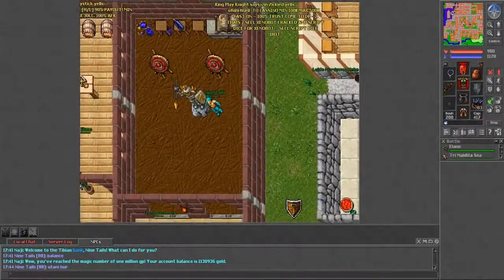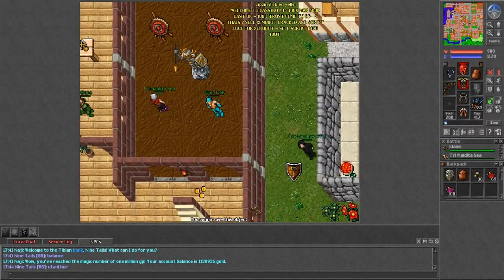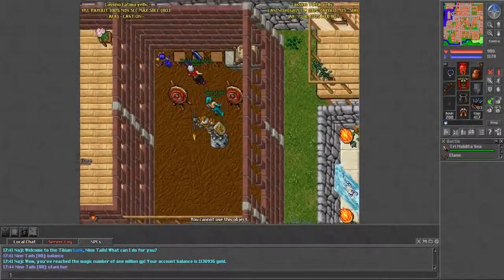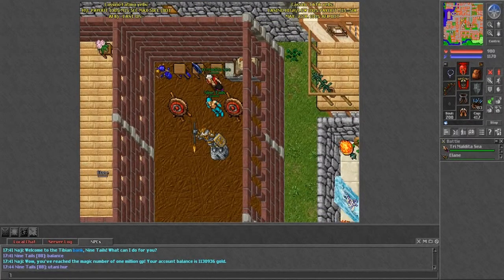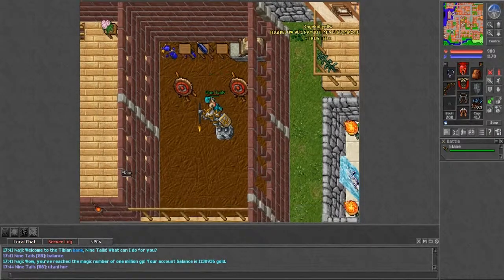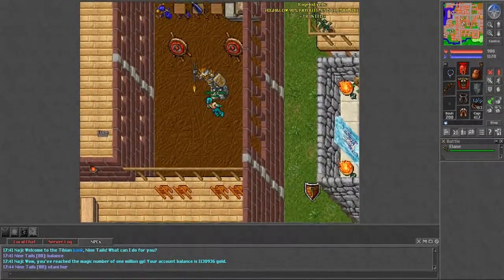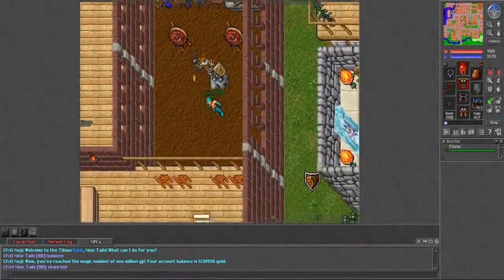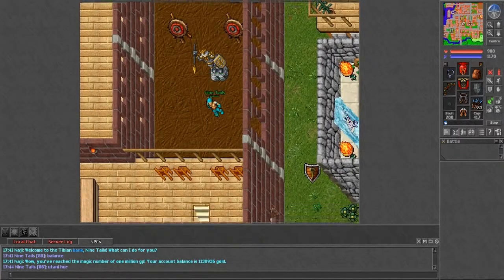The first episode of Season 2 will be looking at my characters — plural, because I have quite a few — and showing them to you. At the end I want you to decide: should I start Season 2 with a completely new character in this OTS, or continue with the ones I have currently? The OTS is Shadow's Core — it's a great server and I really recommend it.